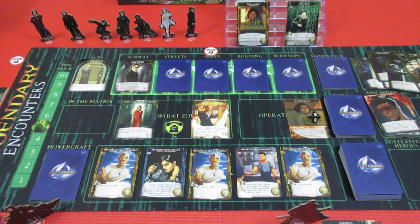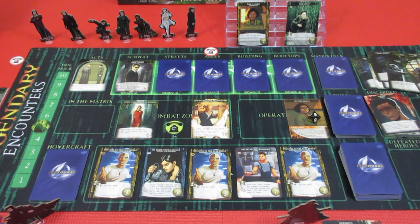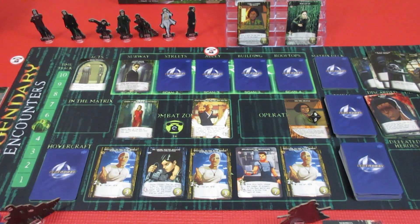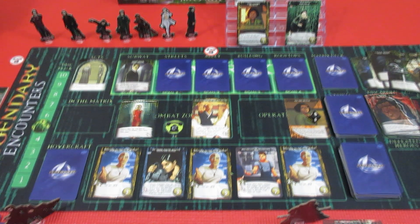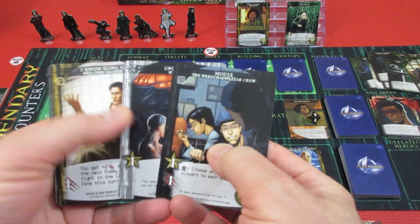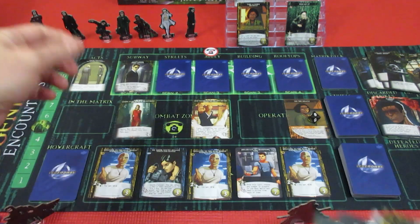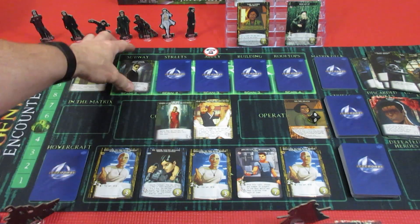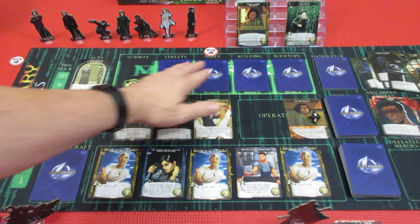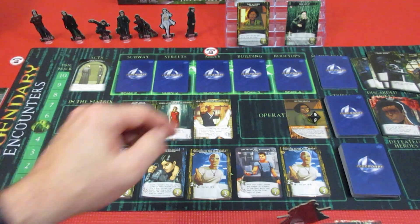Over we go to Morpheus — and Smith is there. Ending us off for today is Morpheus. This is his hand. We have to move everything — so boom, Agent Smith comes right down in here, which is absolutely horrible, because he is a strike every time. We've got two training missions to try and get rid of.